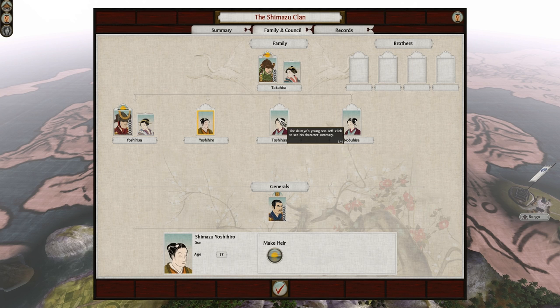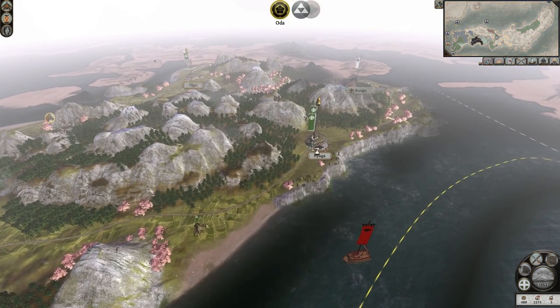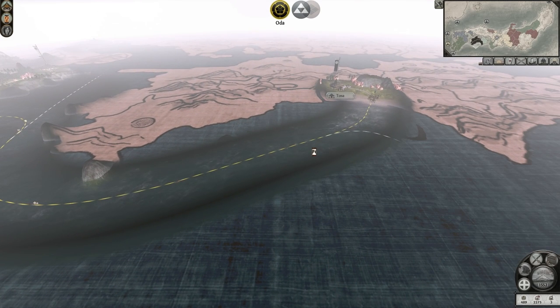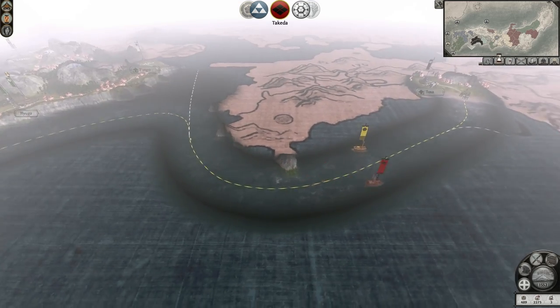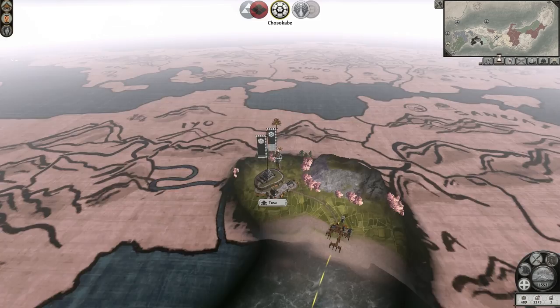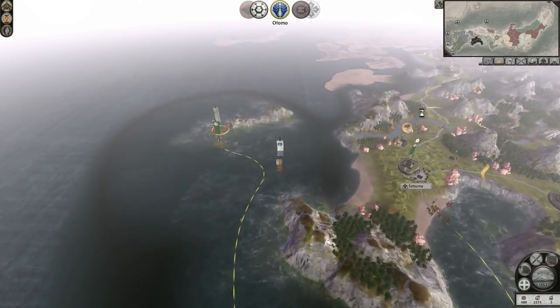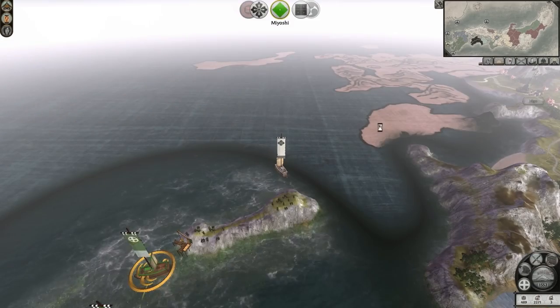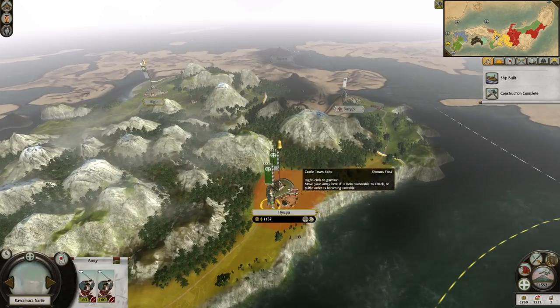When is this kid going to come of age, man? He's 17. His little brother is going to come of age sooner than him — it's ridiculous! Here we can see the Takeda now — they're going pretty strong as well, but they usually do. That's just the way it is. And lots and lots of ships, which is my one major negative thing about this game — this damn navy. I hate it.